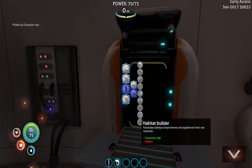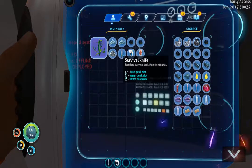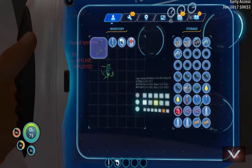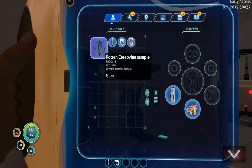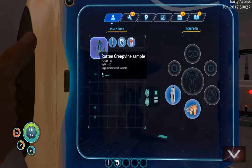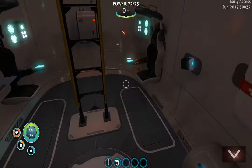What else does it take? A battery. I know for a fact batteries take copper so I'm gonna go out and get that. How do you drop stuff? I don't even know how to drop things out of my inventory — we'll figure that out later. What it comes down to is I'm gonna go get some copper then I'll be right back and we'll get that habitat tool built up.